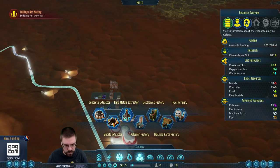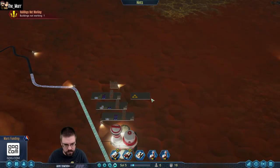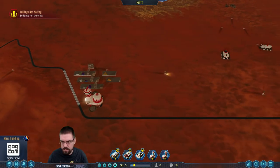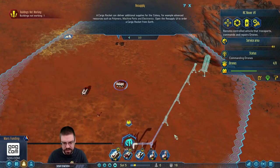We're gonna need a metal stockpile and a concrete stockpile. There we go, this guy is now getting all this stuff built — perfect.